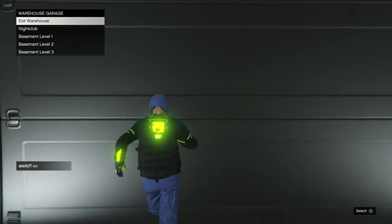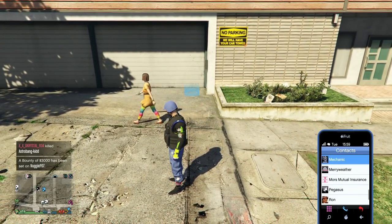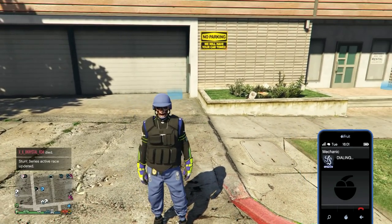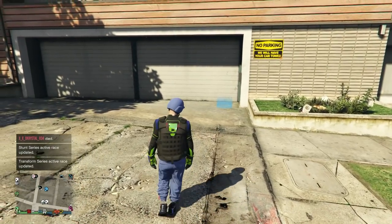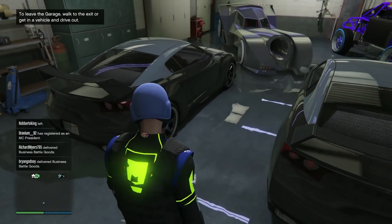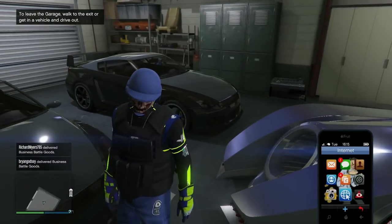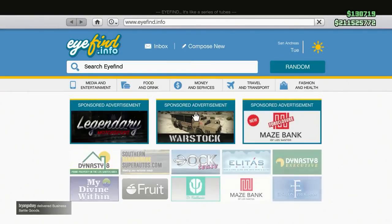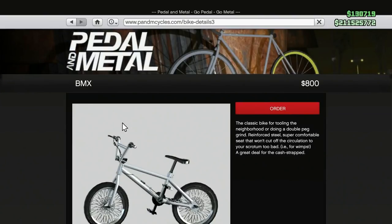Once you have one BMX bike you never need to do those steps again. Now I'll show you how to duplicate your BMX bikes quickly and easily. Head over to the garage that is first on your mechanic's list — for me that's my Spanish Avenue apartment. It must be the first garage on your list, so check before you start. Make sure slot one has an RH8. Open up your phone, go to the internet, go to Travel and Transport, then Pedal to the Metal — this is where you buy BMX bikes.